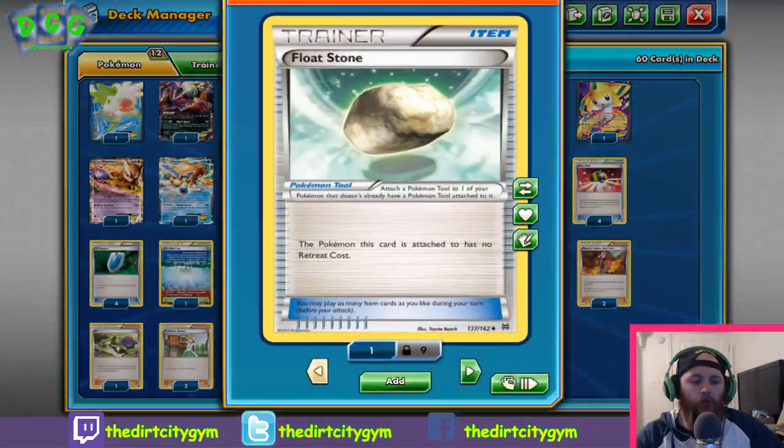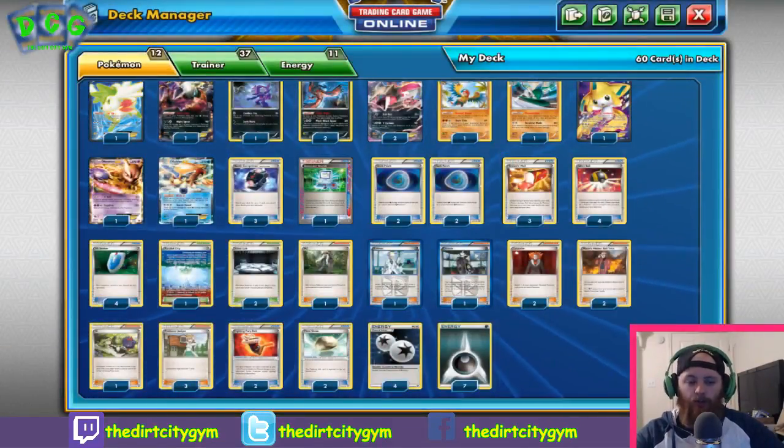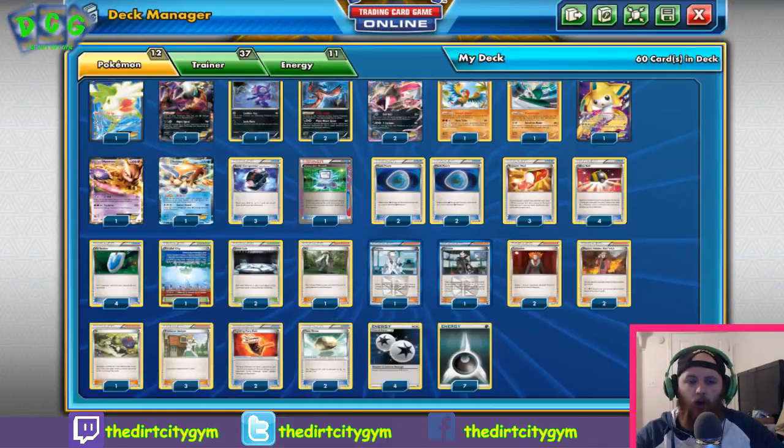Finally we have two Float Stones, which help with the mobility of the deck — works really well on a Keldeo, combos with Rush In. Sometimes we need to put a Float Stone on a Shaymin or something like that to get it out of the active. For energy we're running four Double Colorless and seven Dark Energy. The combination of low-cost attackers, Dark Patches, and Battle Compressor getting energy in the discard pile means we can afford to have just a lower energy count.